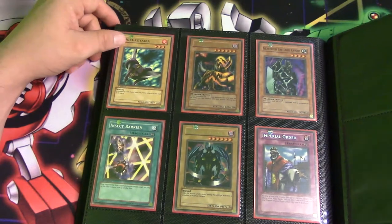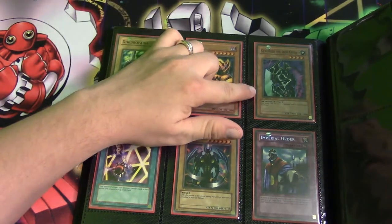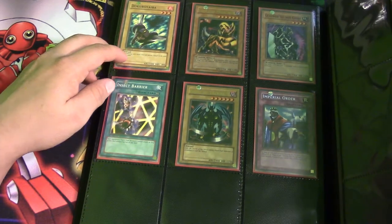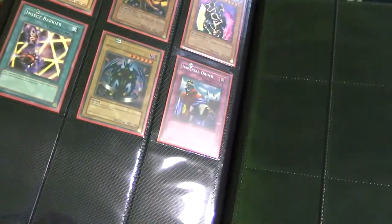Souls of the Forgotten — they forgot about that one. Final page: Kuriboh variant, The Fiend Mega Cyber, Freed the Iron Knight — took me a long time to track down. Insect Barrier, Beast of Talwar, and Imperial Order — I have three of those as well. There you guys have it.